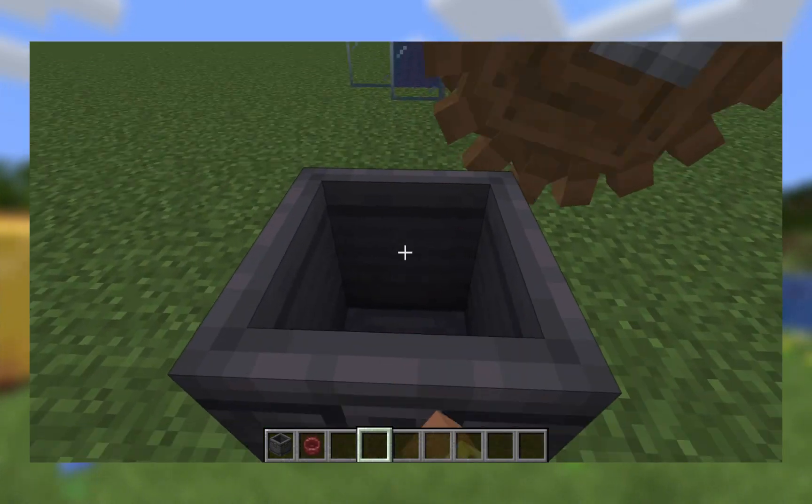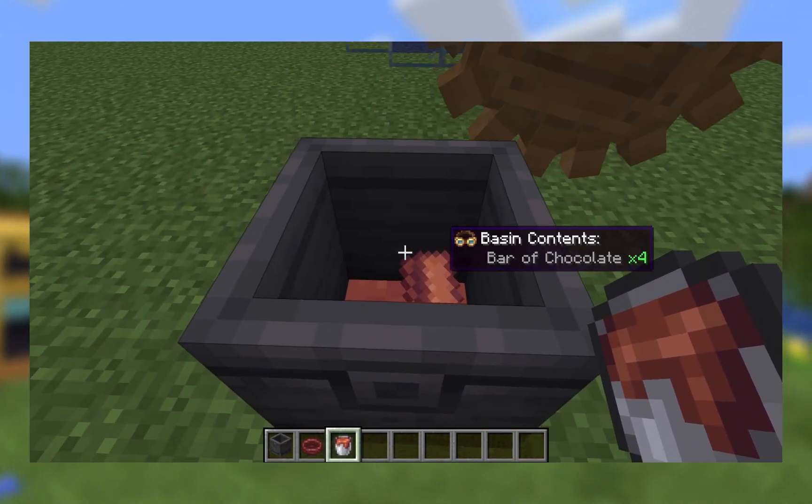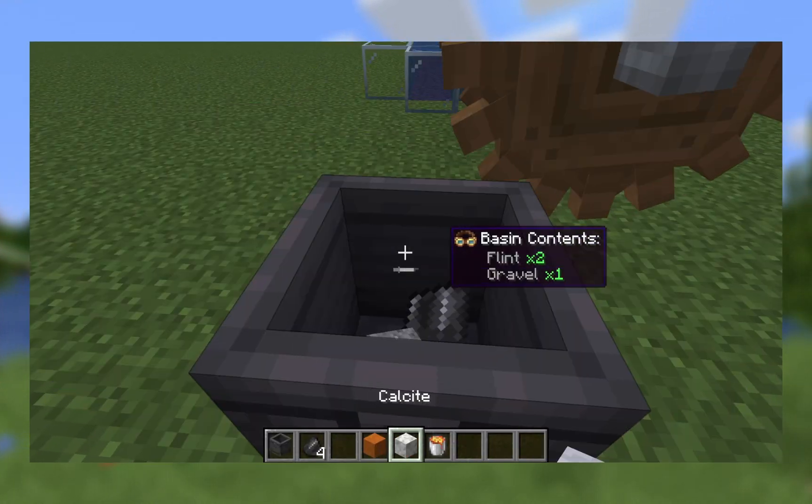You can compress a thousand millibuckets of honey into a honey block. You can make a blaze cake with egg, sugar, and cinder flour, which is beyond this tutorial. You can compress 250 millibuckets of chocolate into a bar of chocolate. Andesite can be made with two flint, gravel, and 100 millibuckets of lava.